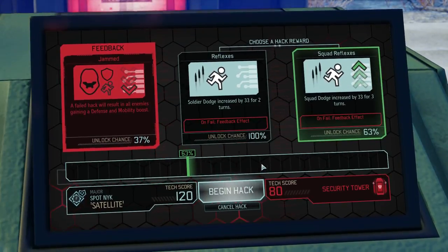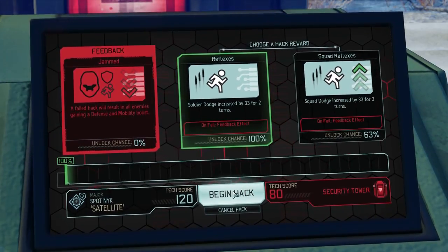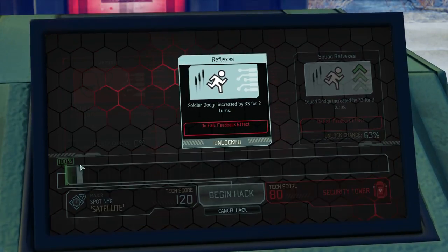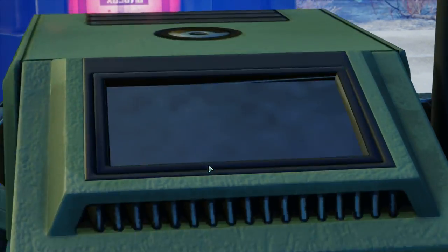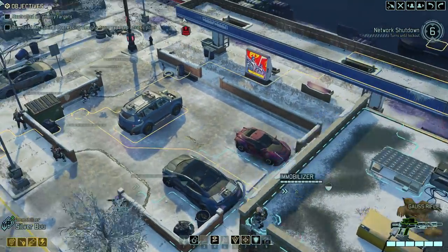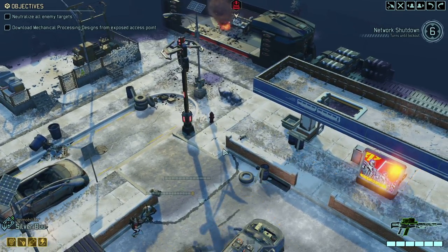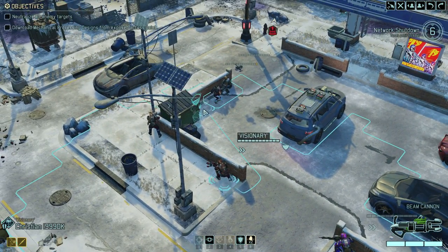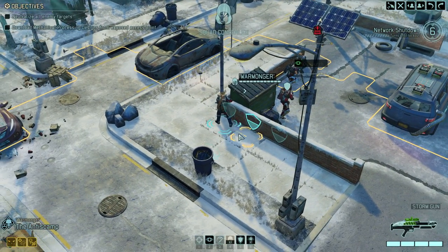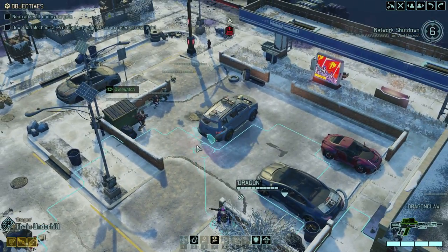Squad dodge would be even better, but I'm not sure if we can do it. I don't want to give all enemies a defense and mobility boost — it would not be the end of the world but... yeah, thought as much. So Spotnik has a lot better defenses now. I wonder if the enemy is going to come running towards us. Bringing you over — we've got Anti-Scamp and Thane on overwatch.